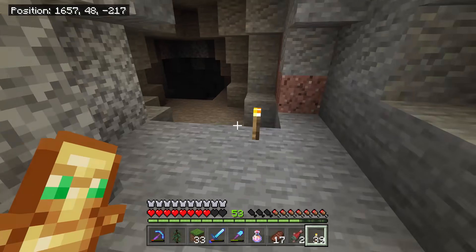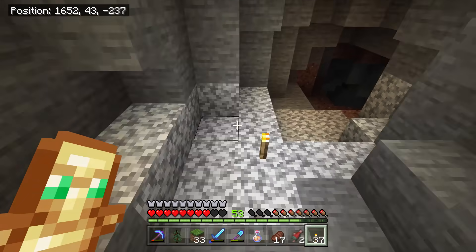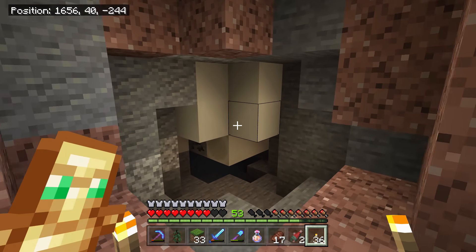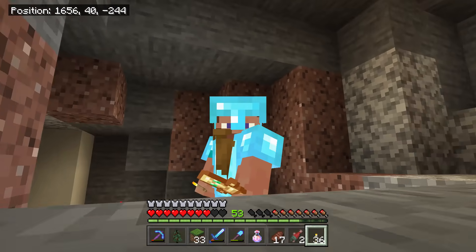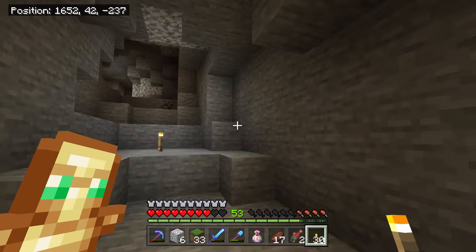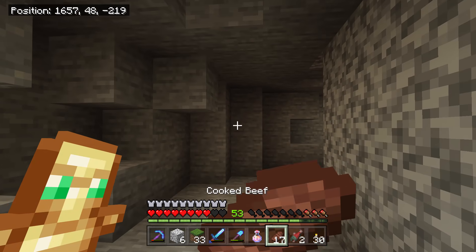I've spent ages looking for what I'm about to show you on different maps, just trying to find them. The quickest way to find these — and as you can see now — I found a fossil. I found it by accident; if I didn't come down the cave I wouldn't have found this. So I just dug a little bit around it. It wasn't the best of fossils, but it still was a fossil and it's still super rare to find.